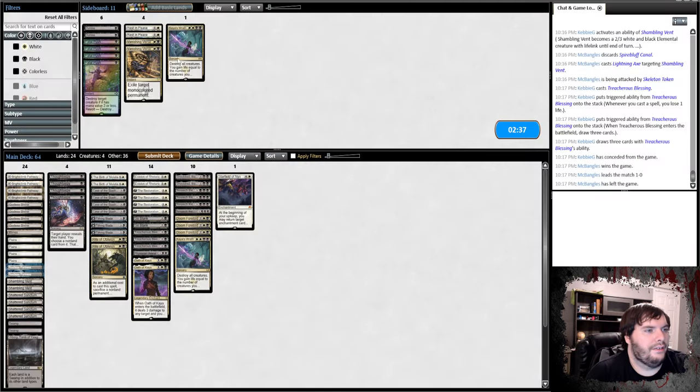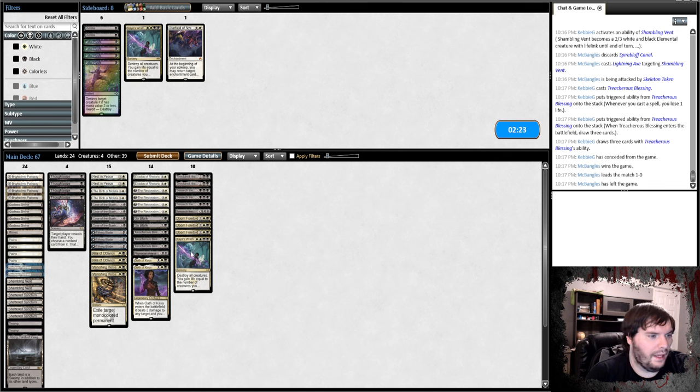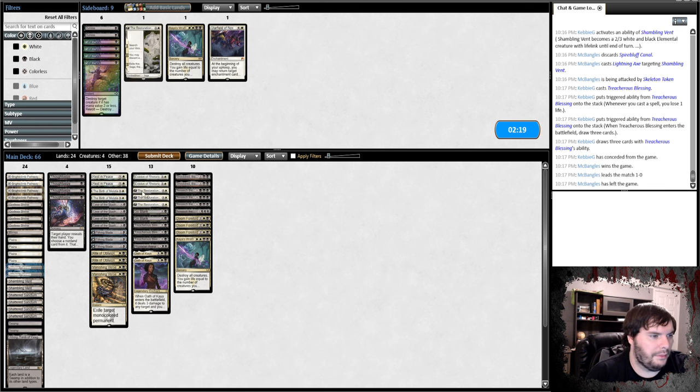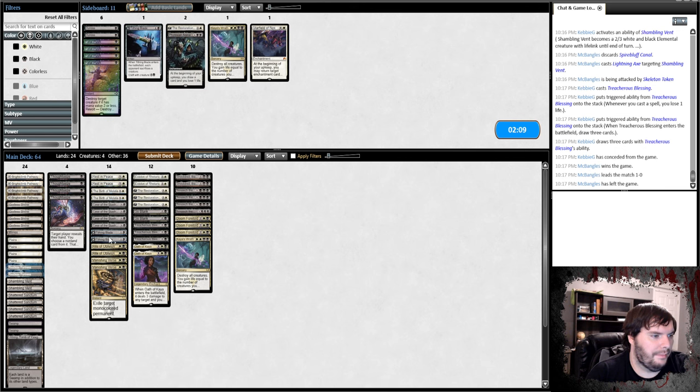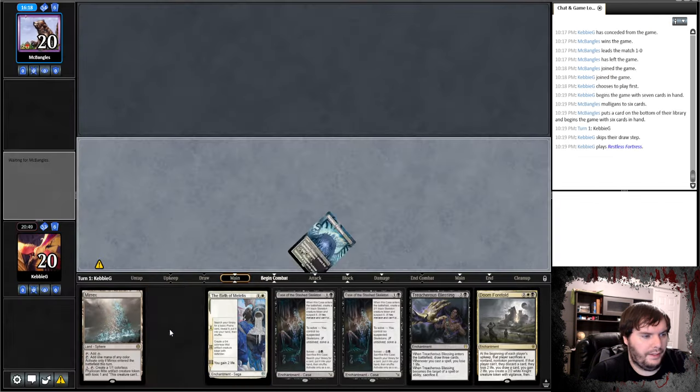Sideboarding: we bring in all this stuff — Vanishing Verse, also pretty good, and Rest in Peace. We have eight cards to work with. Starfield probably has to go because of Rest in Peace. I kind of want to keep Akaiya. Probably cut a Restoration, Arena, Tithing Blade, maybe more Restorations — all the Restorations. Maybe one Thoughtseize.